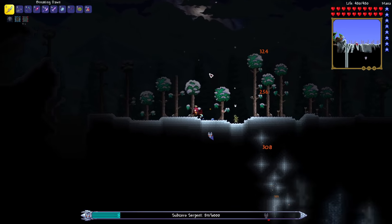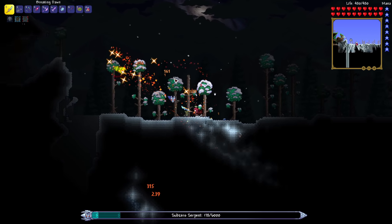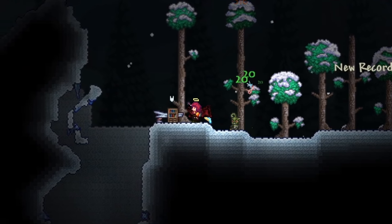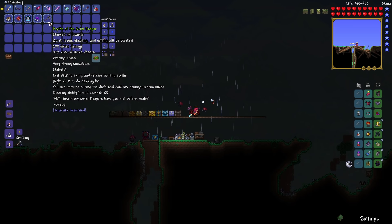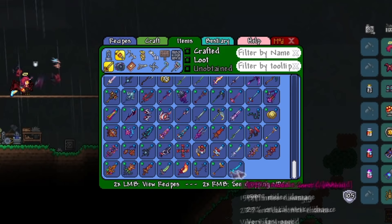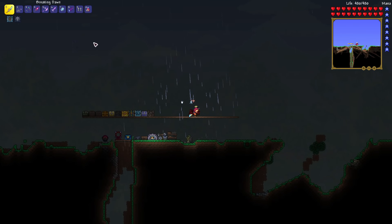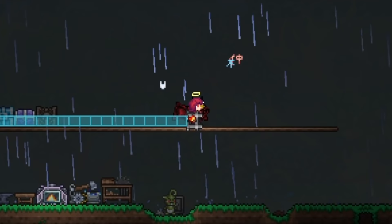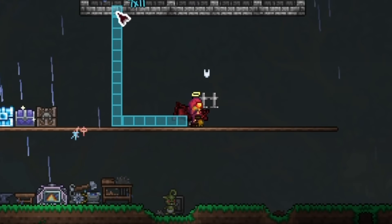The Sub-Zero Serpent was a pre-hardmode boss and the only annoying thing was that it was kind of hard to hit without homing weapons, and it also glitched out so I could only see its head. I also realized that within my inventory I actually had the best summon weapon in all of Ancients Awaken — I went through the entire recipe browser to double-check — but I wasn't using it yet because I didn't want to one-shot every single boss.